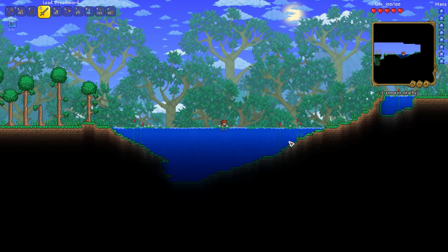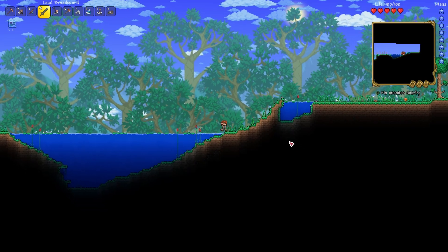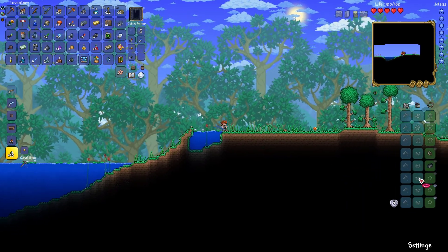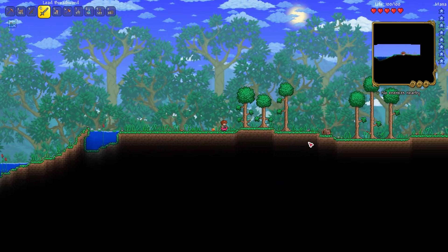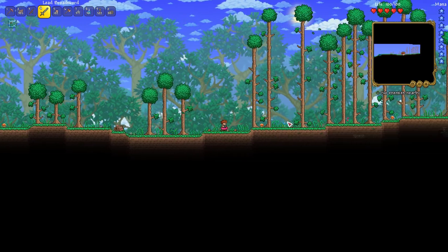And there's the good use of using the inner tube — that way you can get across a large lake like that. There's another fallen tree. I don't understand why that's a thing.